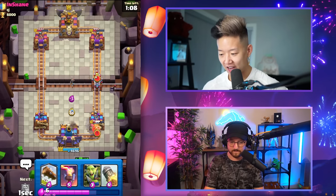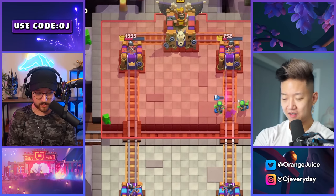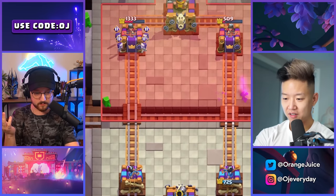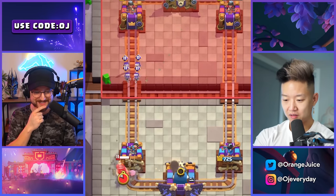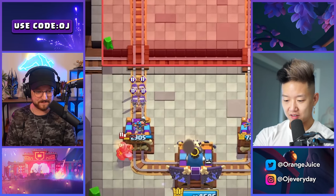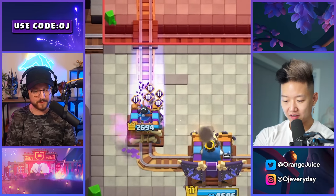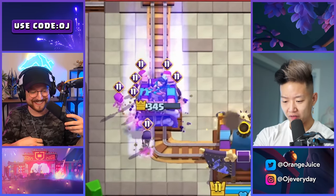I'm gonna let you play skeletons on the other side. I want to see you three-crown me — I actually want to see you three-crown me. I'm gonna go evolve skeletons right lane. All I have is a miner. That works — come on, miner run! Skeletons run! Let's see what happens here. If one survives, that's all you need. Boom boom boom!